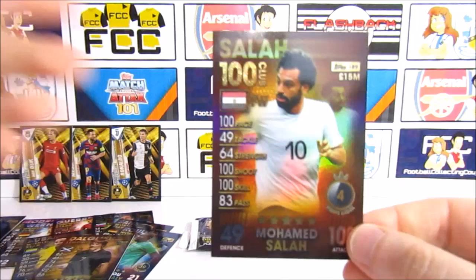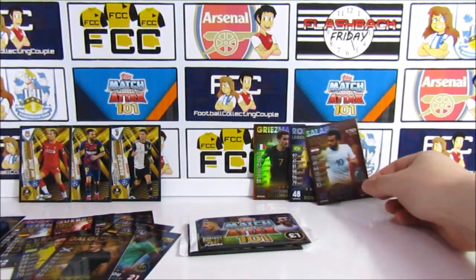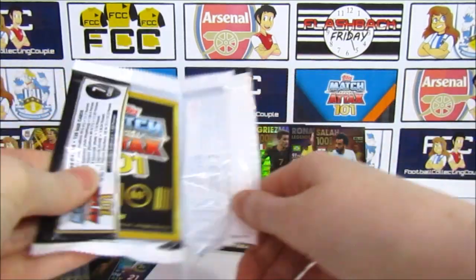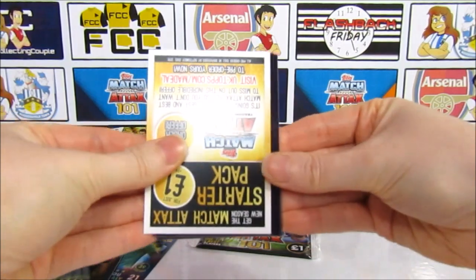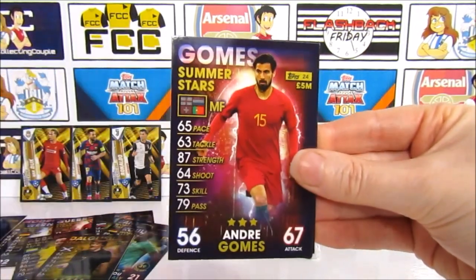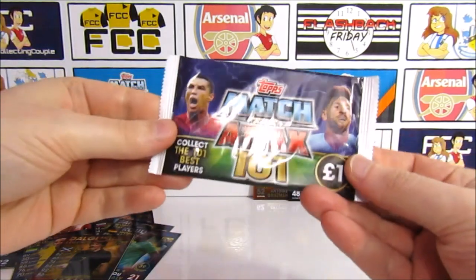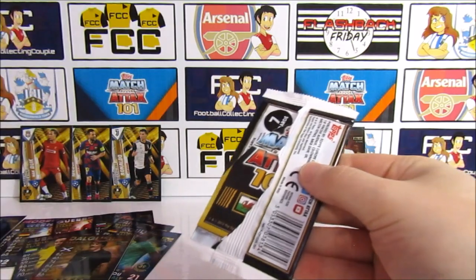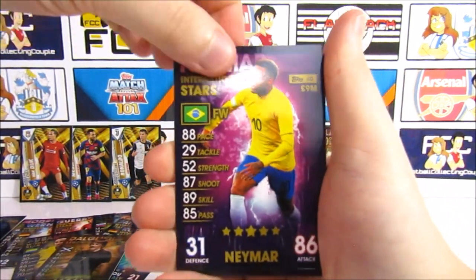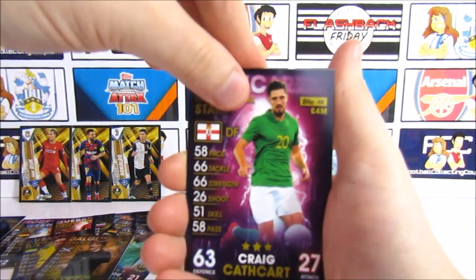Cheeky Salah? Okay, we have another legend — doubled up on both blue legends, that is crazy. Three packs left. Salah 100 club needed — is 1819 going to be kind to us? We have Higuain, Anatovic, Marta, Jacca, Amitrovic, Firmino... We know what it is — it's done! We have completed the Match Attacks 101 2018-19 collection with 48 packs! Two packs left — we may as well open them.